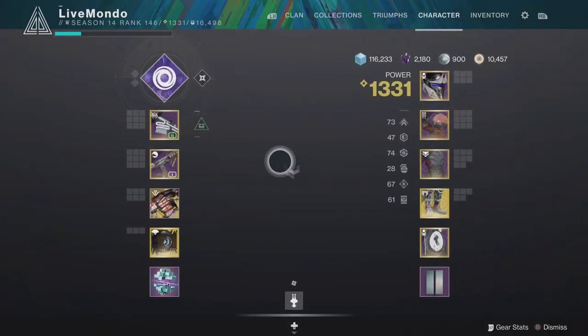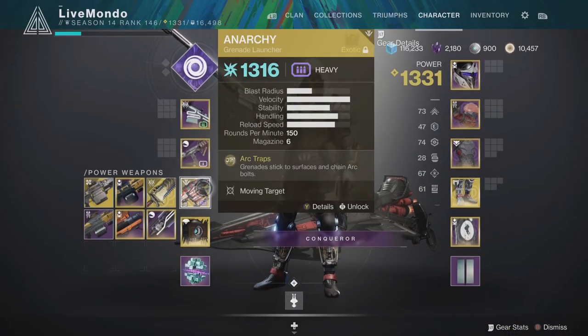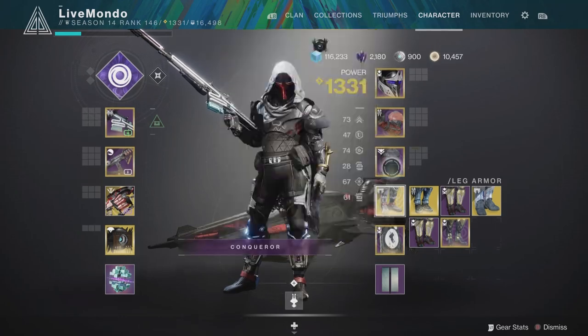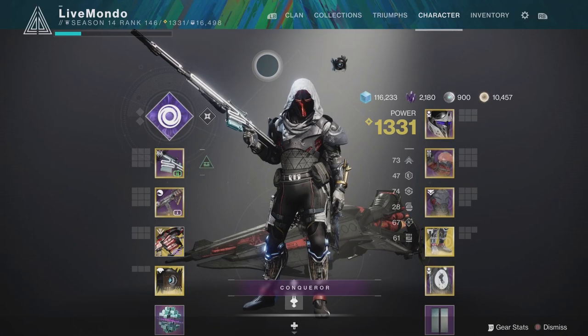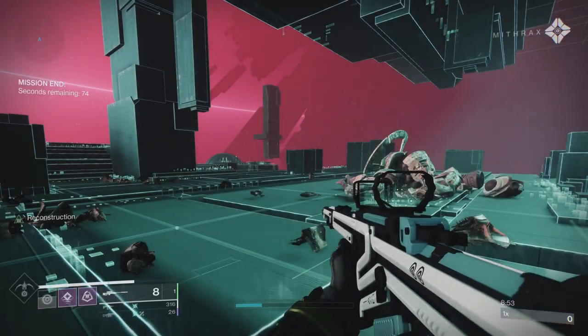This is the setup I used: Top Tree Nightstalker. I used a Sniper for hitting the diamonds, an SMG for close-range damage, and the Anarchy with Breach and Clear. The rest of the mods didn't really matter because I didn't really need that much. Thanks a lot for watching guys, I appreciate your viewership as always, and I'll see you in the next video.